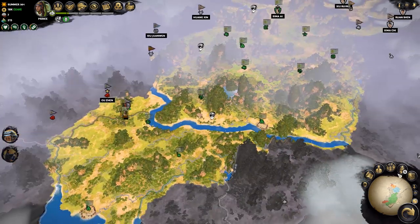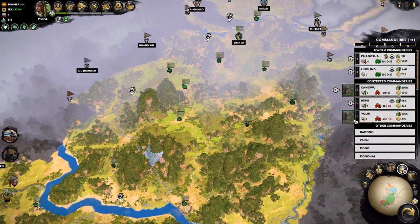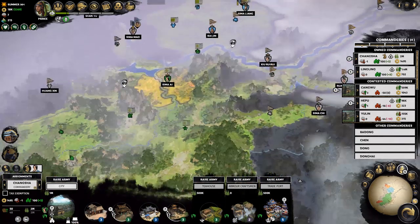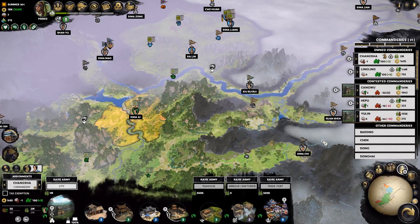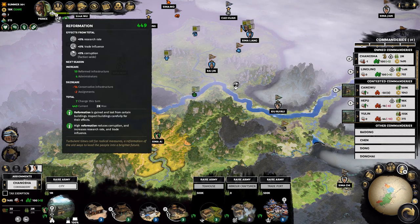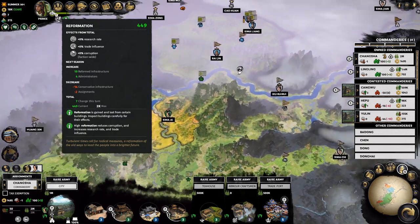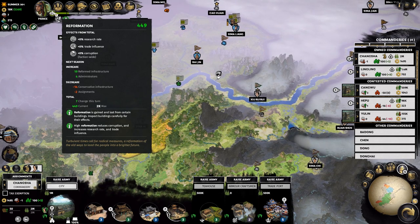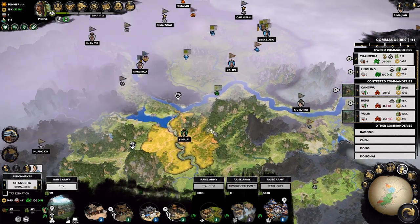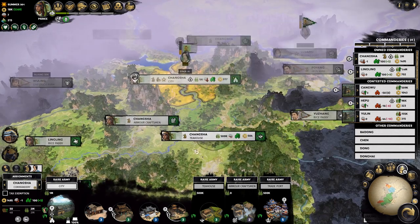Economically things are going pretty well. We're pretty well stocked in terms of supplies, but we've got a lot of stuff that needs upgrading still. We're starting to develop a lot of public order problems in many of these places. Our reformation is currently going down, but this turn it's plus seven — so we're still increasing reformation because we're quite a long way behind. We could really do with getting that up more. We need to work on building-wise.